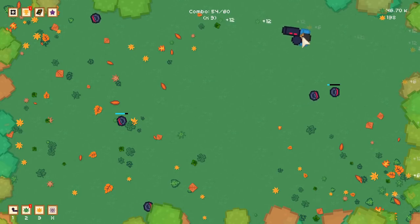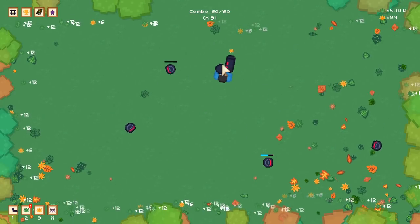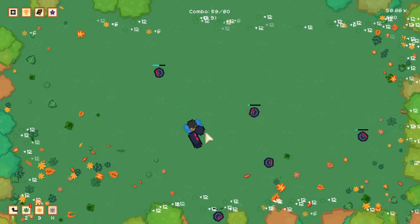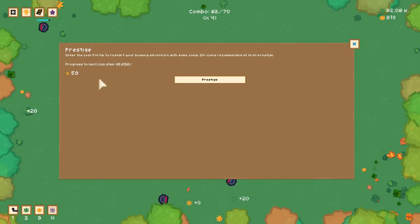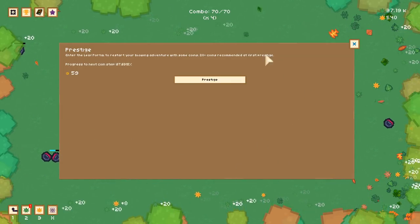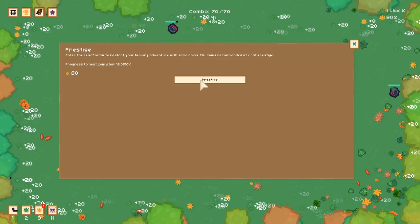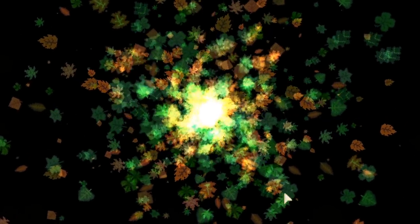Got a fifth blower now. It's crazy how 60,000 leaves felt so far away not long ago, and look at us now, blowing like a champion. Let's prestige — I want to see what happens. We'll get to 60 coins. I'm not sure what coins are for but we're going to find out.